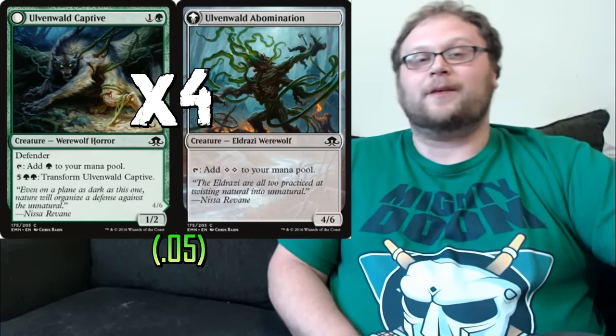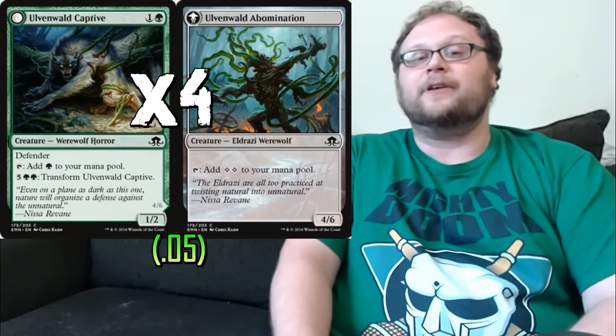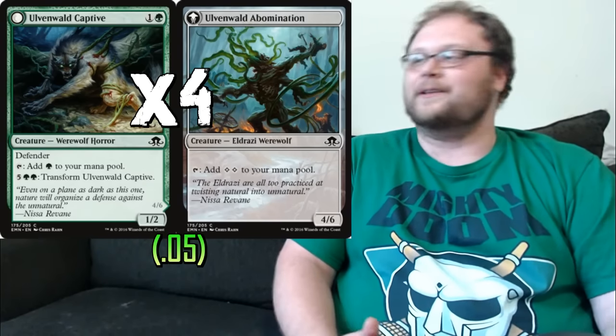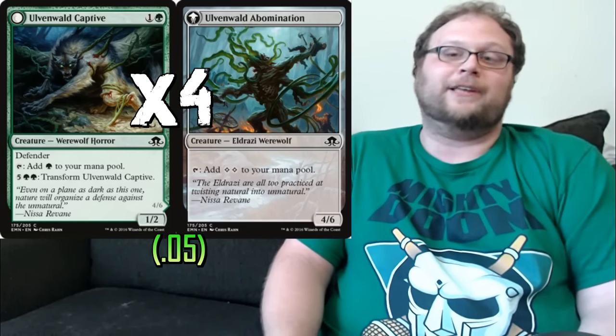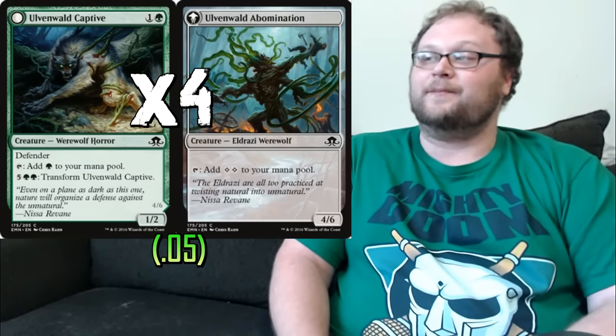Captive has a dual purpose — when we actually get all the mana we're trying to get, he too can become a huge creature, which I like. A ramp guy that we play early, taps for mana, gets our big guys out, and then when we have the mana we're trying to get to, he's not completely useless anymore. He becomes a big dude in his own right, which can be really nice. Plus he's a wolf, and wolves are cool.